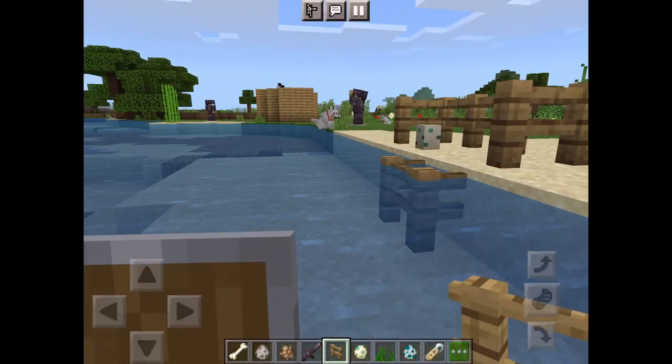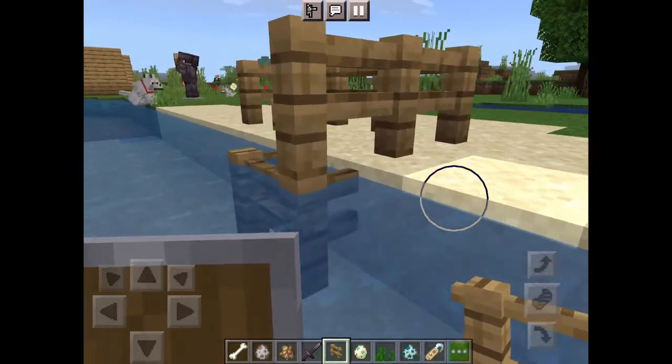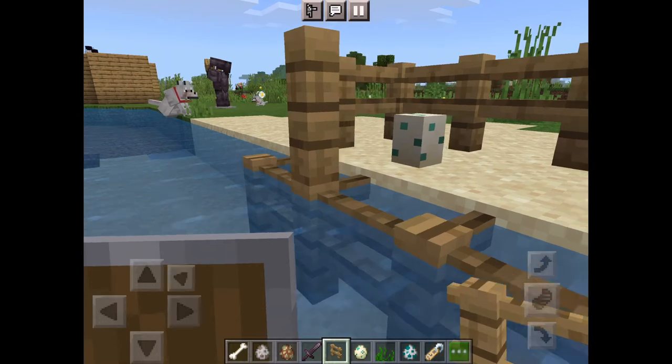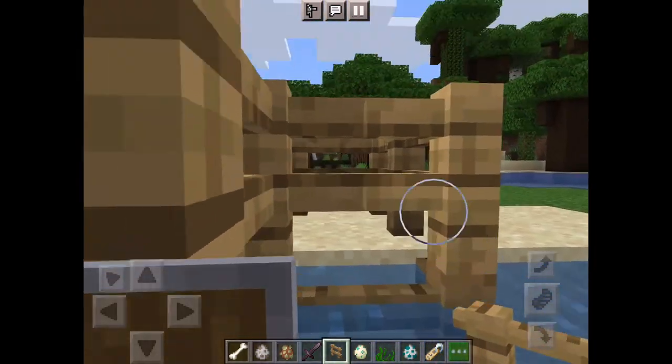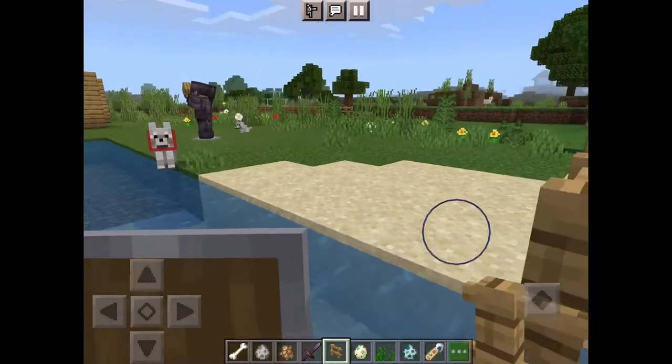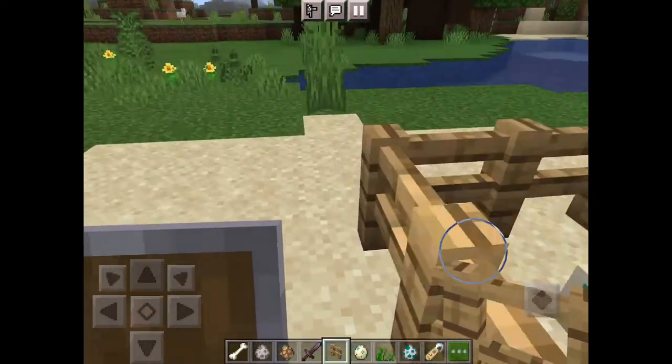You can use Silk Touch to pick up the egg and bring it near your house to protect it there, because usually zombies and drowned will jump on top of it and break it.